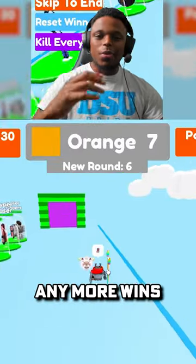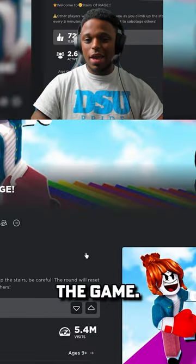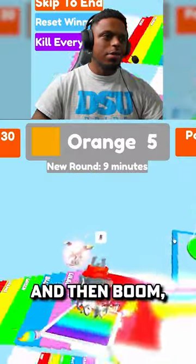Once you touch the button, you cannot get any more wins after that. So what you have to do is literally leave the game — which I'm doing right now. We left the game, we're back in Stairs of Rage, then you use the carpet again, push the button again, and boom — you get another win.